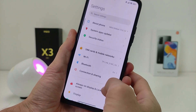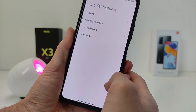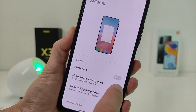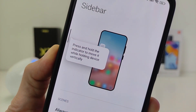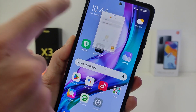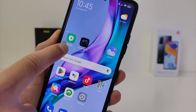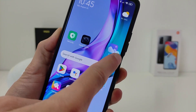The second new function in this Security app update is the enhanced sidebar. Go to Settings, then Special Features, then Sidebar. Enable 'Always Show' — press and hold the indicator to move it while holding the device vertically. Swipe right to run an application in Windows mode. If you hold the vertical line, you can move the sidebar to any part of the screen.